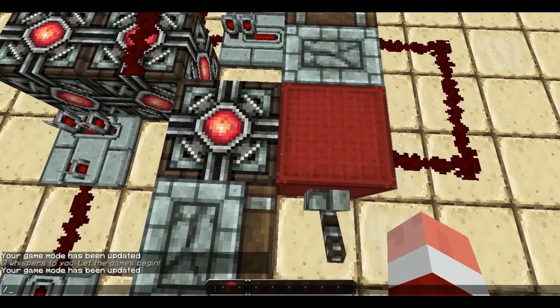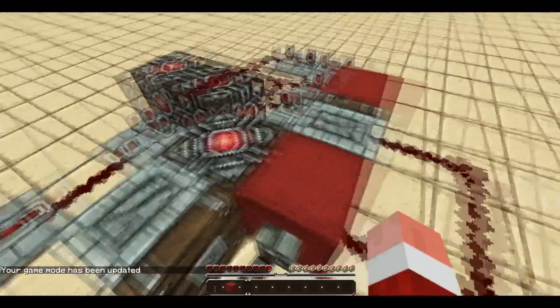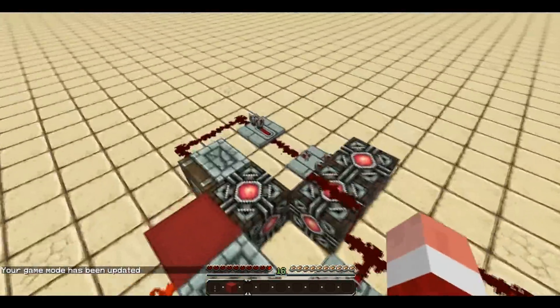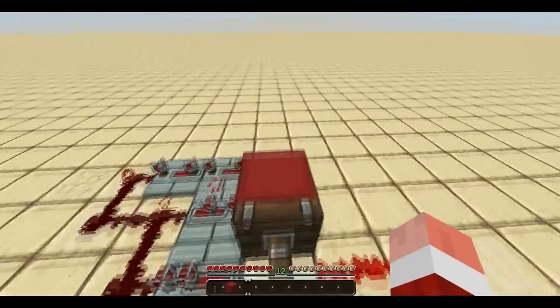So what this does is it uses your XP bar to create a sort of countdown system. I'm just going to flick it on and show you what it is. As you can see, my XP level is going down every second by one.